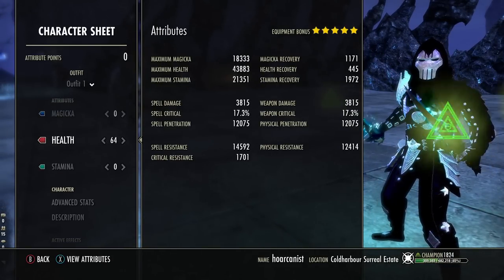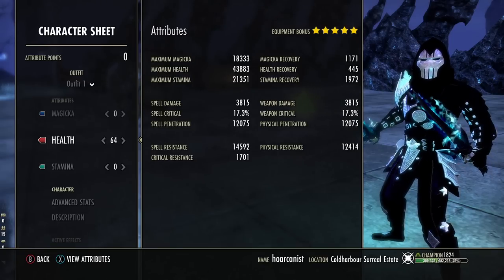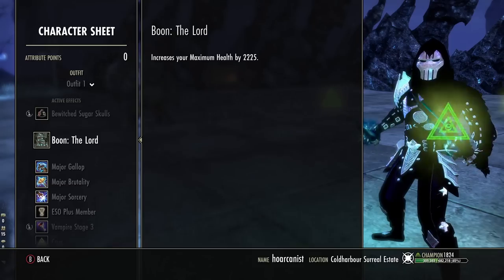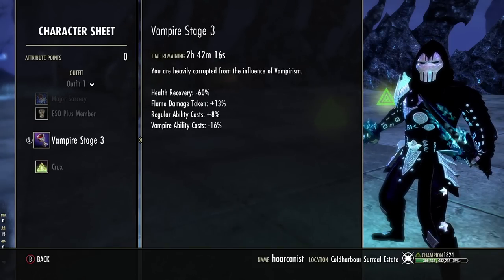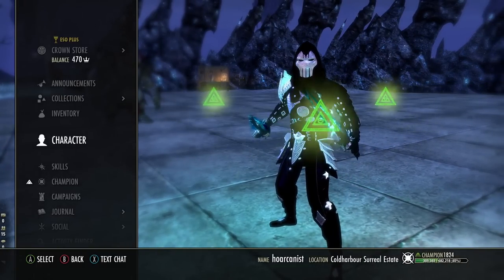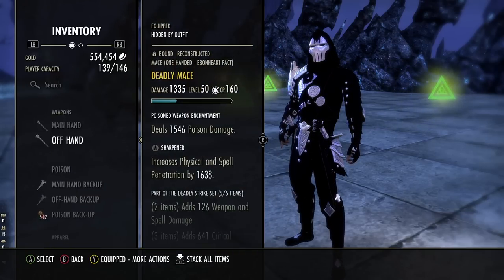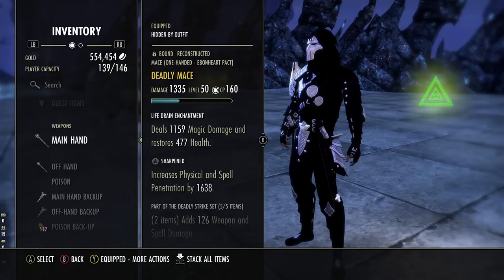For the race we are running Imperial — we do need some cost reduction. We have all of our attribute points into health. We're running Bewitched Sugar Skulls as our food, the Lord as our Mundus Stone — you can also run the Lover — and we are Vampire Stage 3. You will have around 3k stamina recovery and around 2,200 mag recovery on this build; it is desperately needed.